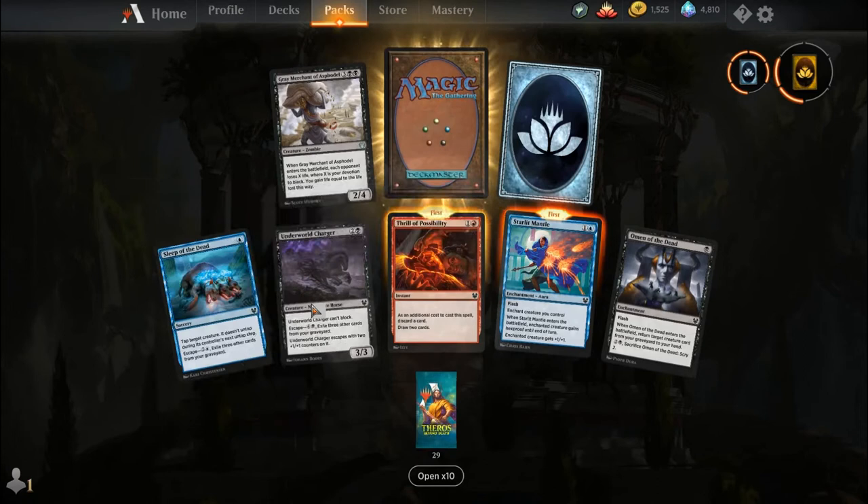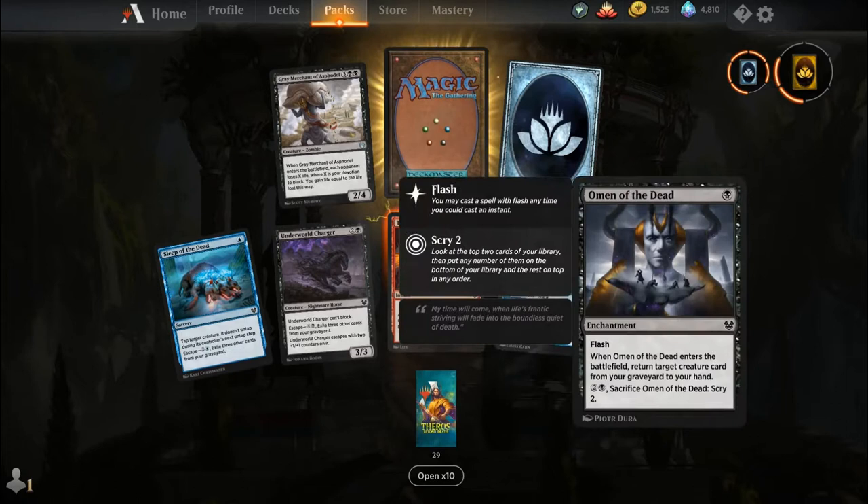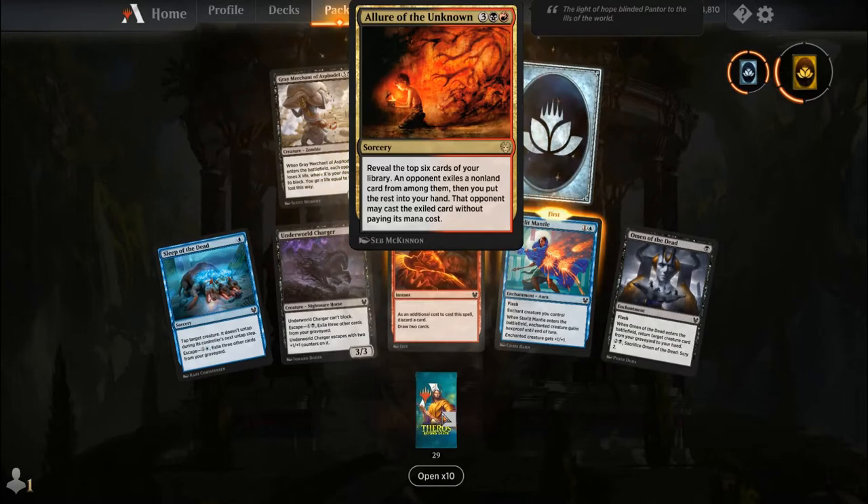Sleep of the Dead, Underworld Charger, Thrill of Possibility, Starlit Mantle, Omen of the Dead, Grey Merchant of Asphodel, uncommon wildcard, and our rare is Allure of the Unknown.